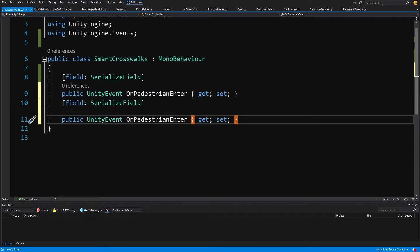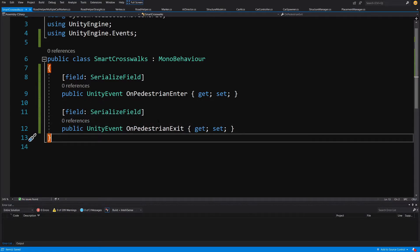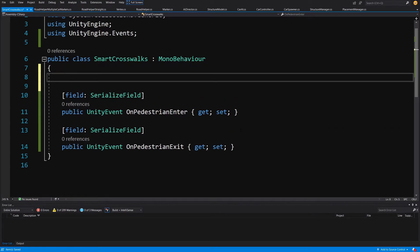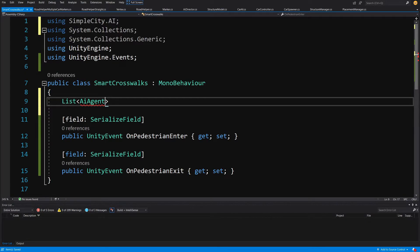We'll also create an 'OnPedestrianExit' event by copying and pasting the first one and changing the name. This event will only be called when there are no more pedestrians crossing the road. To track pedestrians, we create a list of AI agents at the top. We'll need 'using SimpleCityAI' since AI agent is a simple script in a separate namespace that drives our pedestrians.